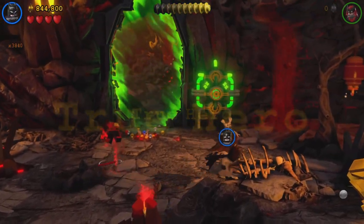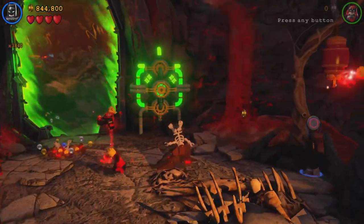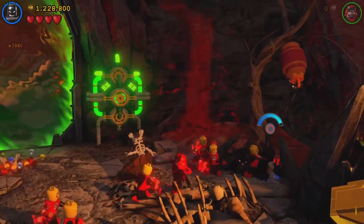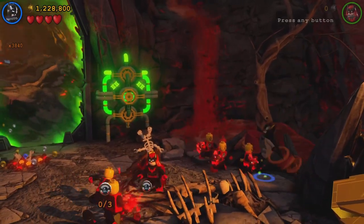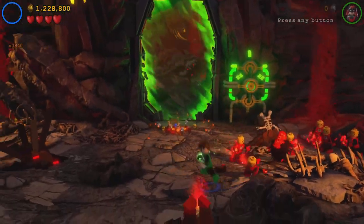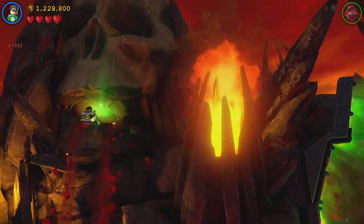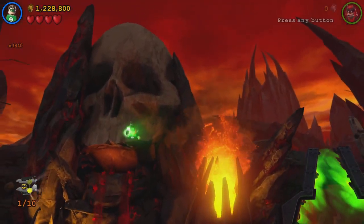First what you're going to need to do is head on over here and pull down on this little beehive thing. And then that gets you your first Character Token. Then let's fly all the way up here and there is our first minikit.